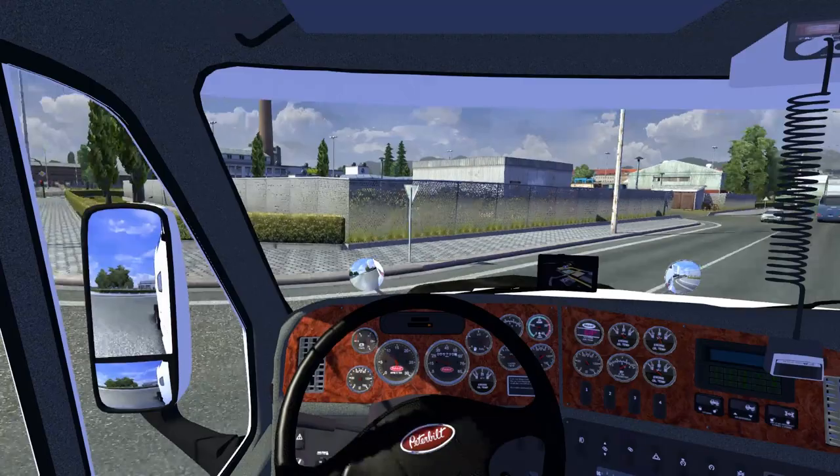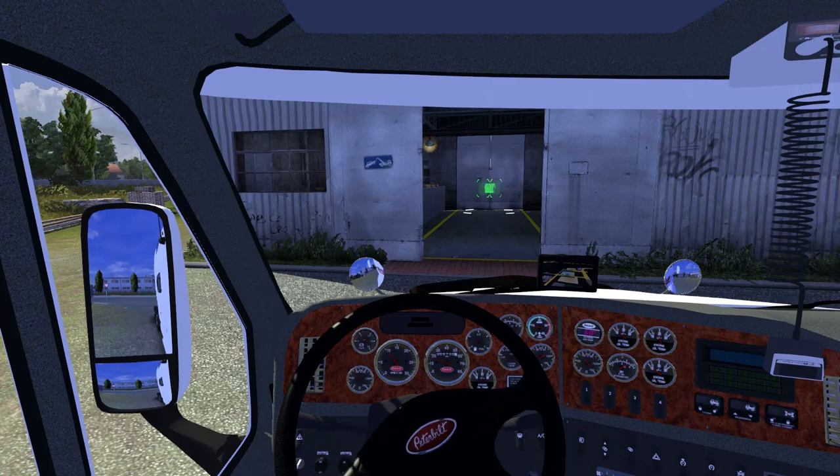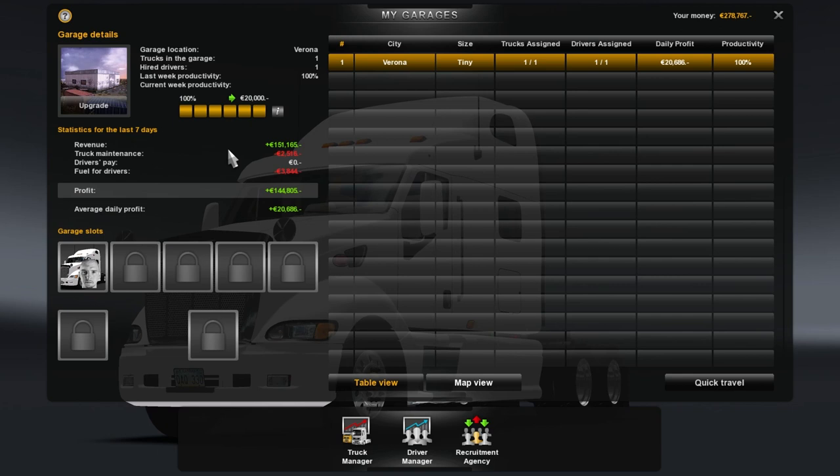American Truck Simulator needs to come out, just so I know what I'm supposed to do at four-way intersections with no lights. And here it is — let's manage this garage. We only have one truck slot as of right now.